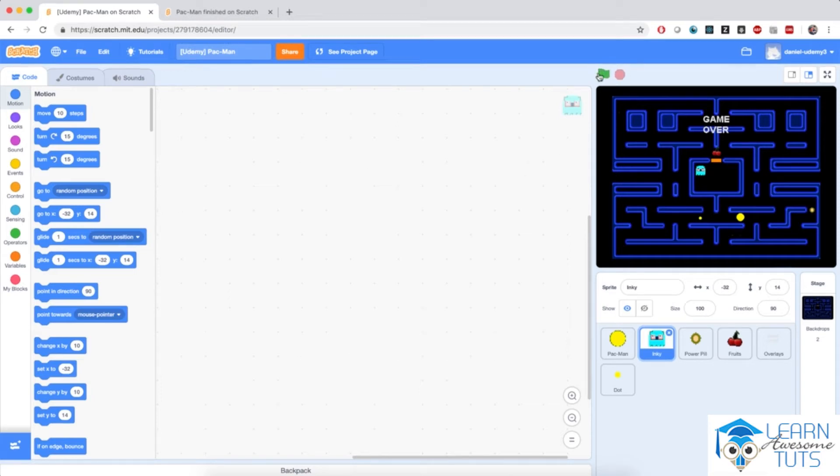Welcome back to Pac-Man. We've done a great job so far in moving Pac-Man inside the maze. Now in this video and probably the next, we're going to take on an even harder job to make Inky, the enemy ghost, move on its own — as if moving Pac-Man wasn't hard enough. So let's waste no time.